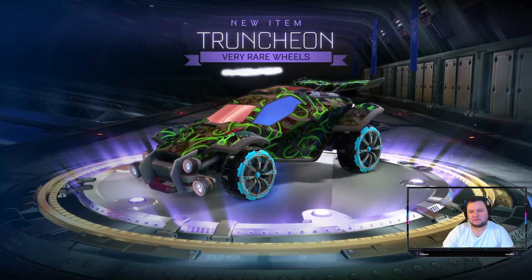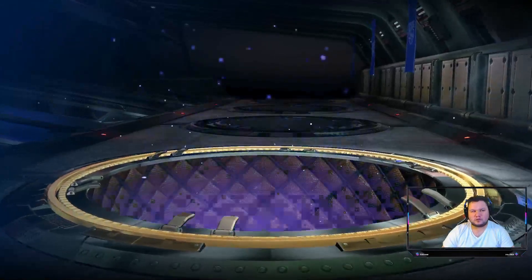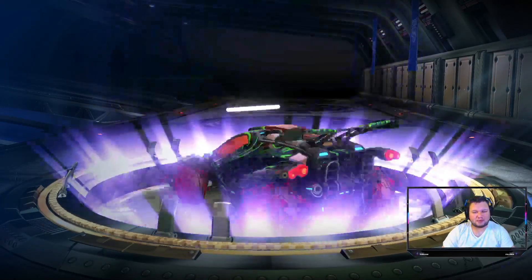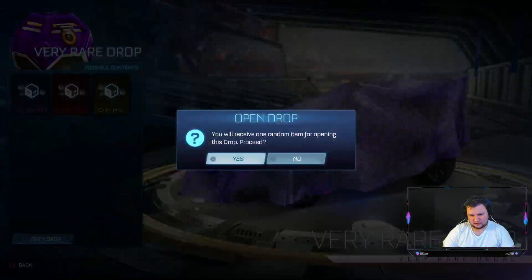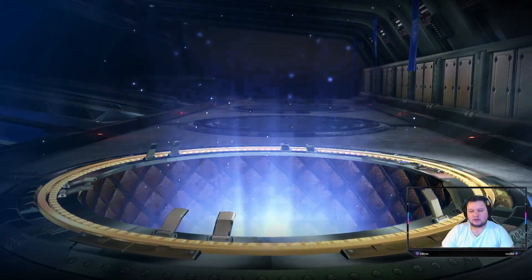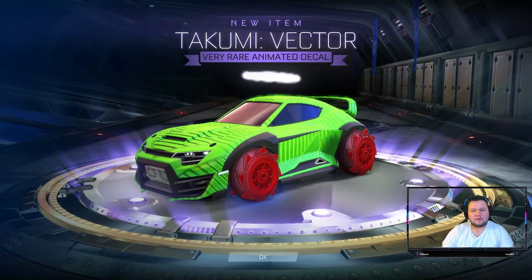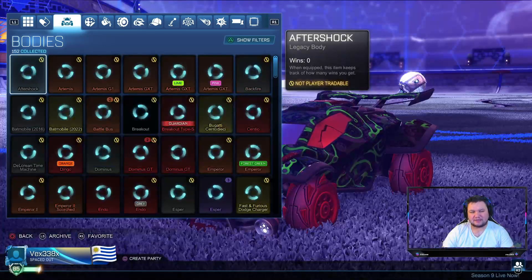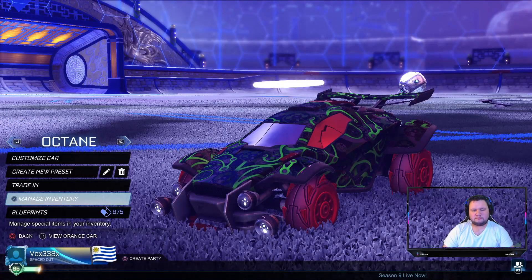We got the Purple Truncheon Wheels — not a fan, I don't use them in any of my builds. We got Purple Discotec Trail — pardon me. And last but not least, we are getting our final Purple — Takumi Vector, very nice animated decal. Again, it's not my style.